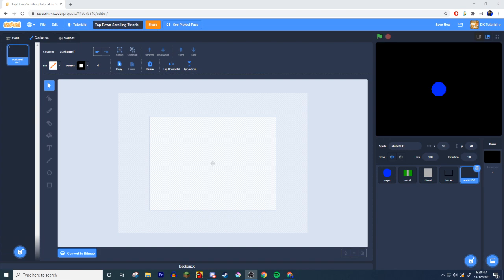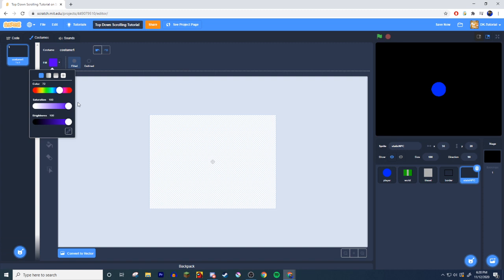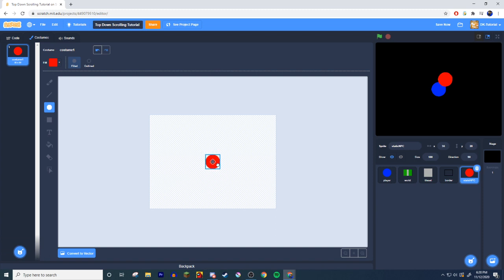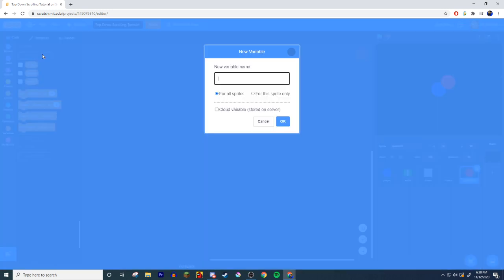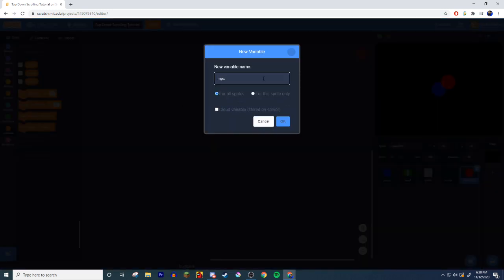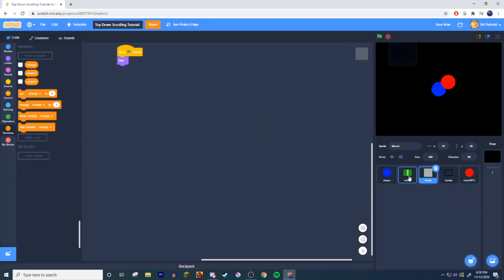I closed the office door so the noise should be gone. I'll create an NPC sprite quickly, make it red, and size it about the same as the player — calling it NPC 1. Now make two variables: 'npc x' and 'npc y,' both for this sprite only. You can hide them.